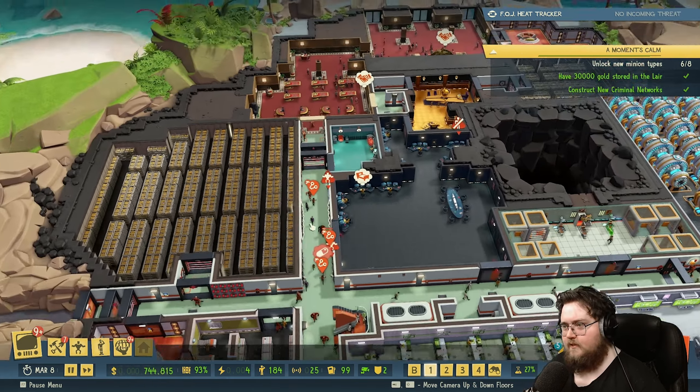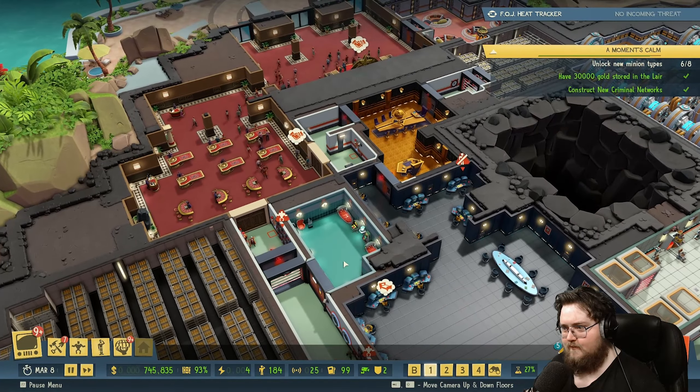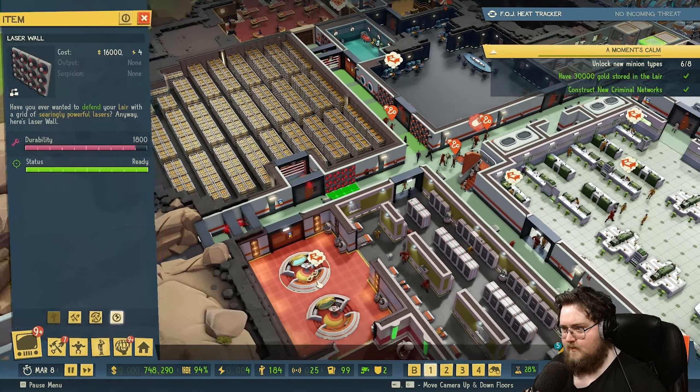Traps are nice too. I mostly unlock traps for fun — there are a lot of different traps. Some of them are pretty nice; I have a lot of laser walls around here.